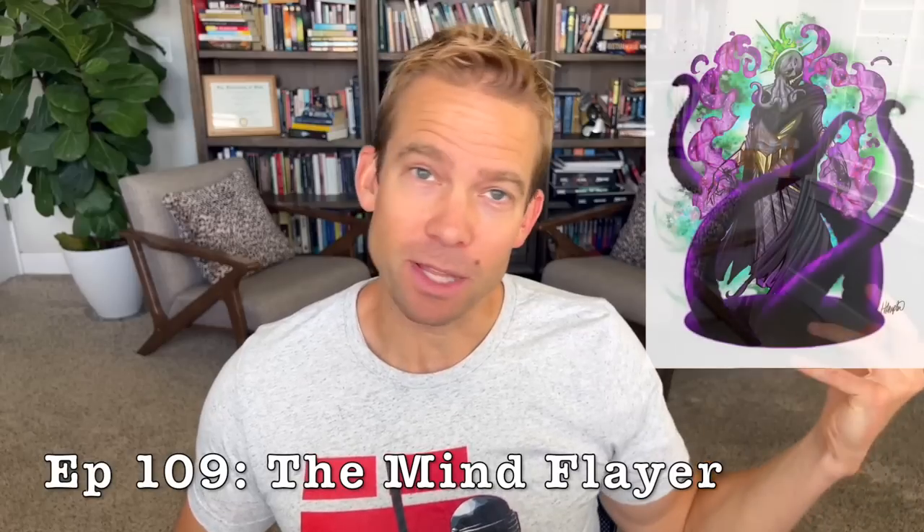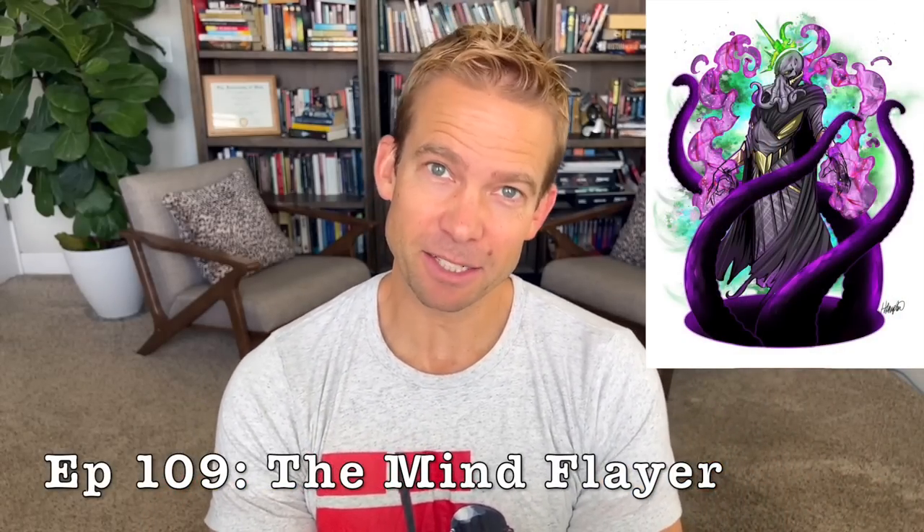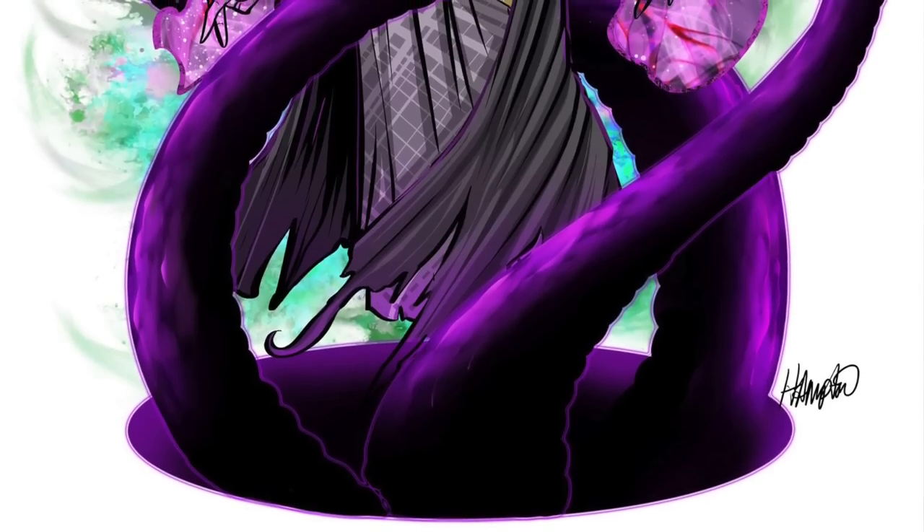We're going to be focusing on a psionic, perhaps illithid-inspired tentacle master character who does two things really well: supports their team by controlling and debuffing enemies, while also throwing down some fairly respectable burst or nova damage. In our case the damage is going to be multi-target or area-of-effect focused. I proudly present episode 109: the Octolock — the Cultist of the Deep Ones — the Tentacle Master. How about episode 109: The Mind Flayer.